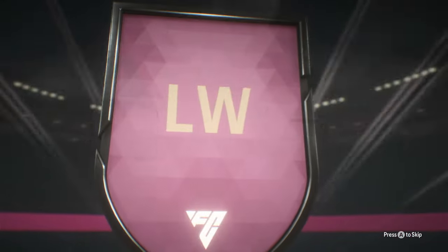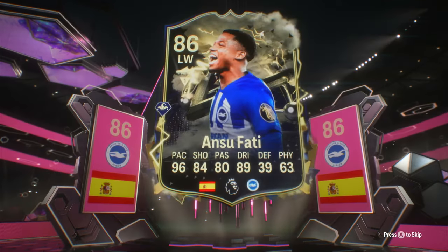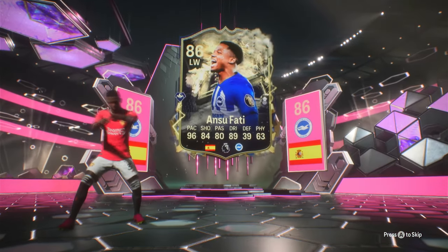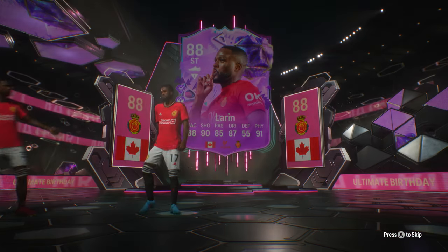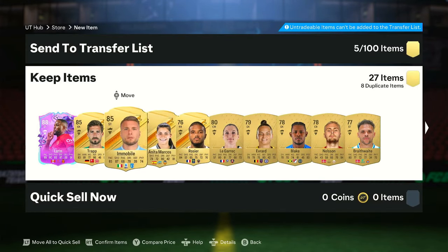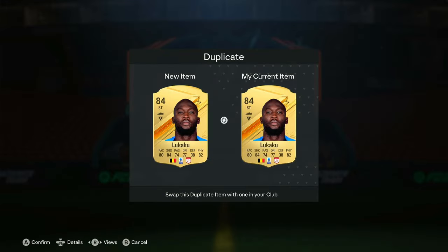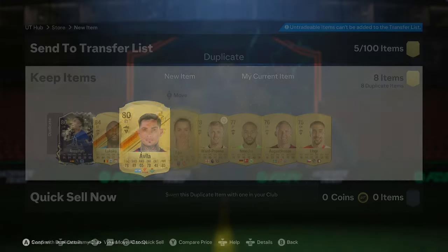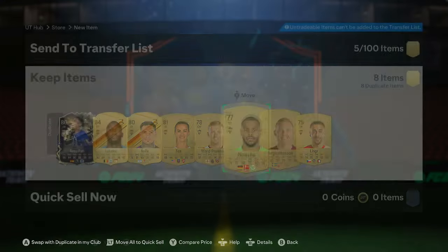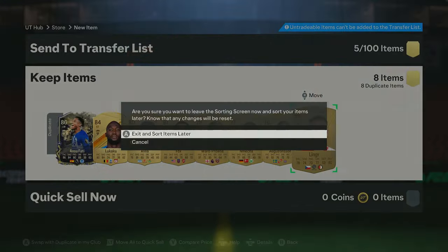We get a special card here — looks like a Future Stars behind this — and we get an 80, an 86-rated, and an 88-rated. That's nice! An 85 and 85 — great for the dupe, great for the exchanges. These go straight back in and we can also do some player picks with them.